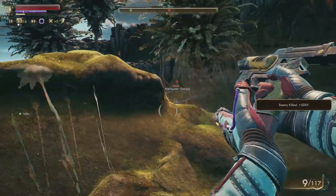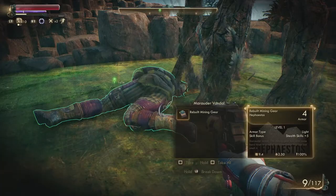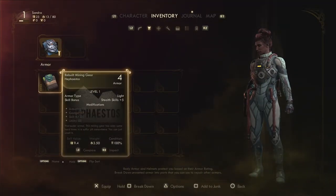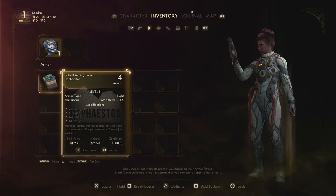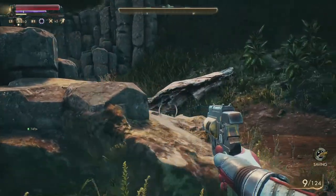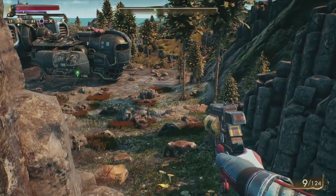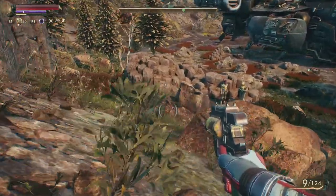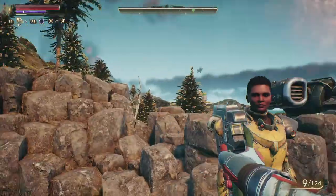I take some damage — important since I'm on Hard difficulty. There's an icon under my health bar showing remaining dodges. More combat: a final shot takes down an enemy. I find armor — the rebuilt mining gear boosts tech skills, but I do love the hibernation suit too. I notice two guards ahead — Private Kimball and Lieutenant Mercer — and sneak up on them.